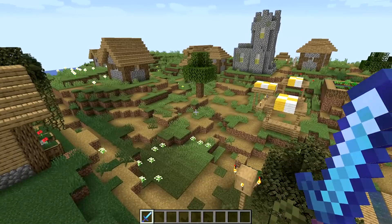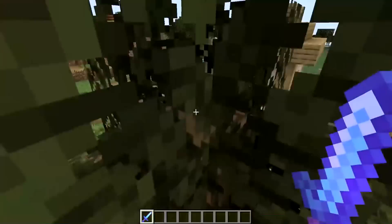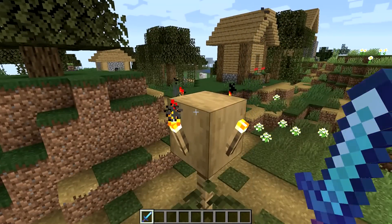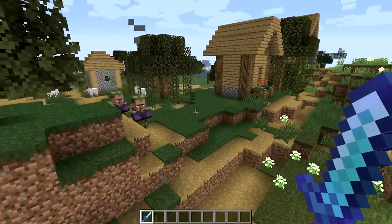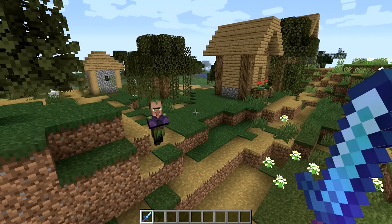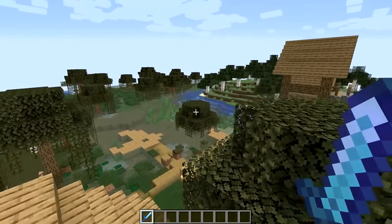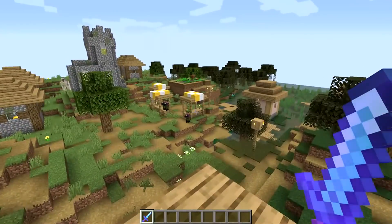A couple more sneaky little changes here. The raiders — specifically the Illagers — are now much better at going door to door and they can actually open doors now, so they will be constantly moving and trying to get into houses. The AI has improved a lot. Also, if you successfully defeat a raid and defend the village you will be given a reward called the Hero of the Village buff. It will last for two in-game days and as well as giving you discounts on villager trading, villagers will show their gratitude by actually giving you free items.